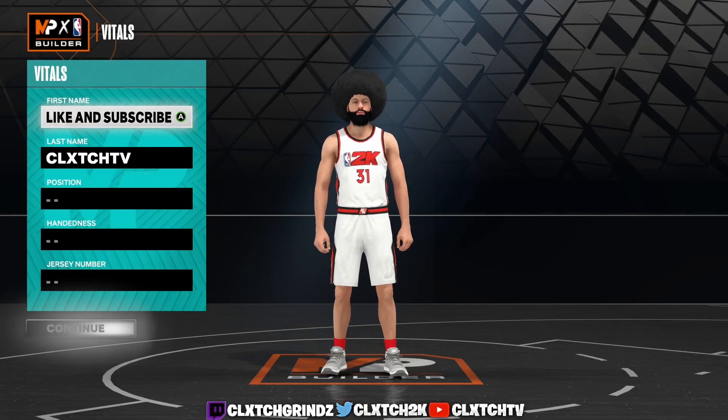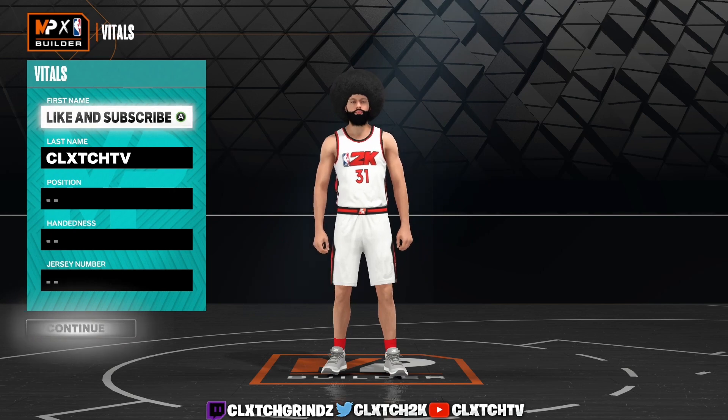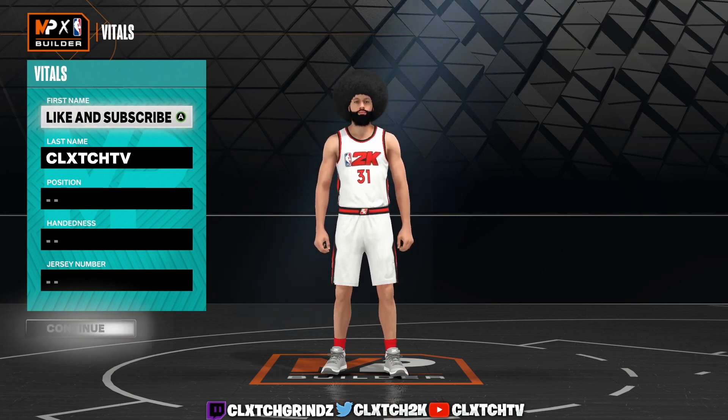What's good YouTube, we're back with another video. Today I got you guys with this Demigod six-foot-nine build that does have an 86 pass accuracy and it does have really good defense. If you guys did see my six-foot-nine with 99 block Hall of Fame Anchor, this build is pretty similar to that. The only difference is the defensive stats are pretty much the same but this build does have an 86 pass accuracy.